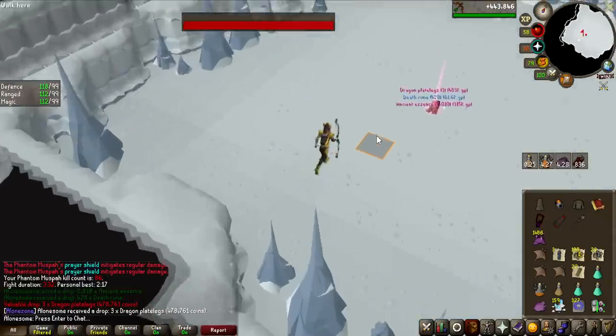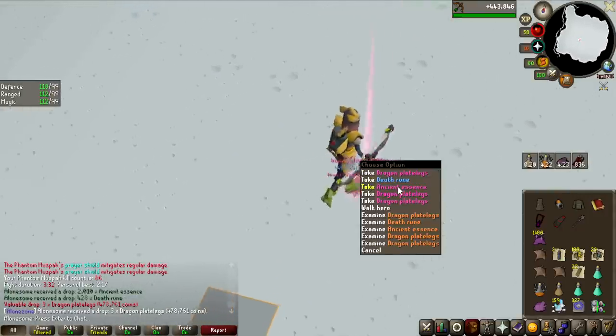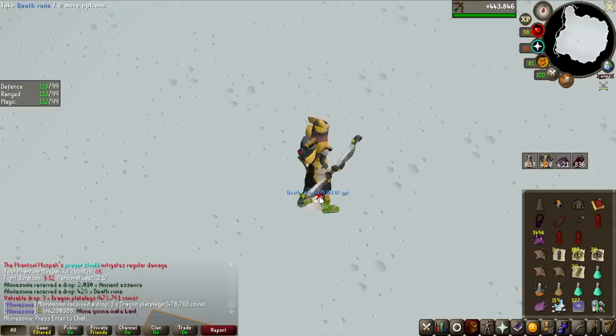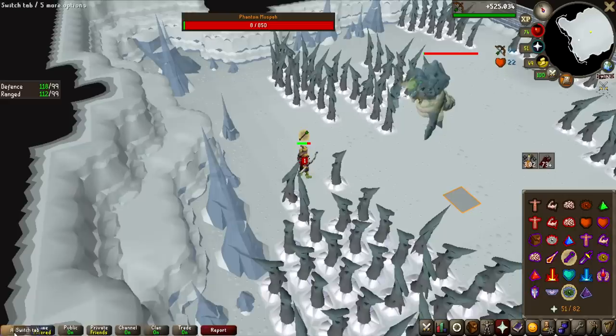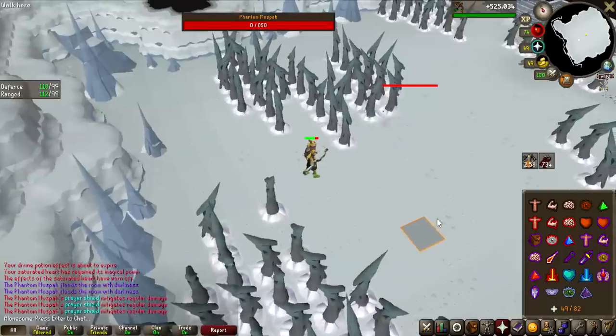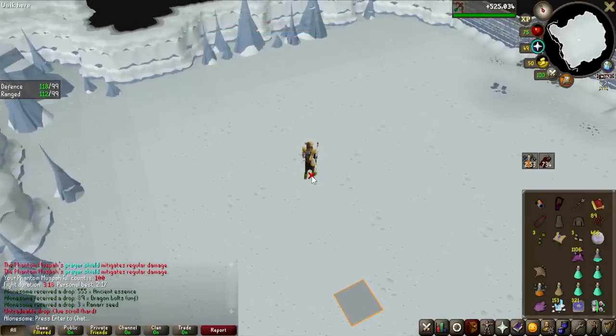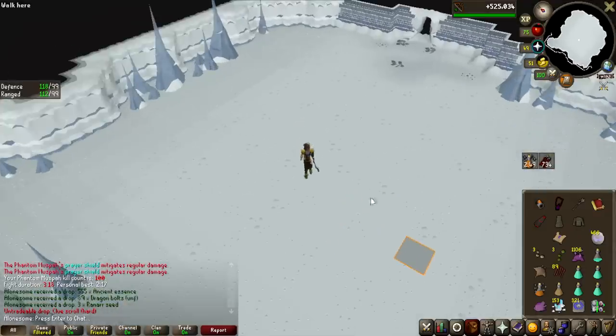That is a massive drop! Actually with the current price of essence, that's probably like a 1 million drop, which is kind of insane. This is the last kill that we're doing for this video on the Phantom Muspah, at least for now - that is 100kc on the counter, and we did 91 kills in this video. We also got a hard clue scroll, so let's go and complete that.